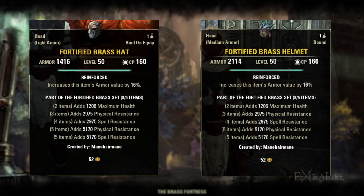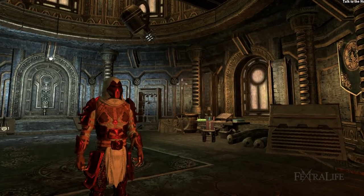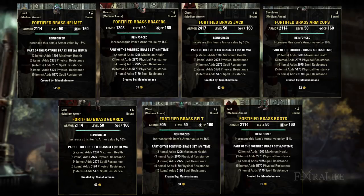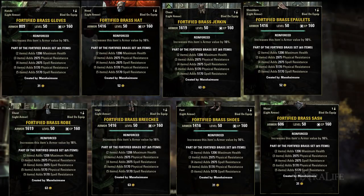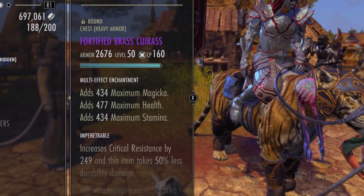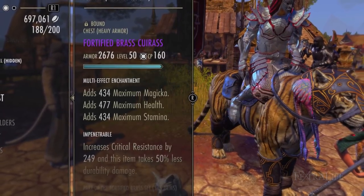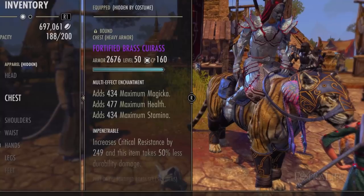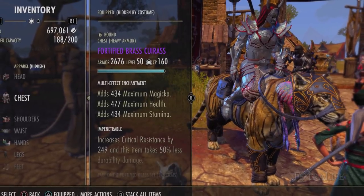If you're going to use this set in PvE or PvP, I highly recommend medium or light armor. This is an outside-the-box set that really rewards intuitive thinking. Play around with the medium version on your tank to see how much damage you can crank out while holding aggro. Try the light armor version in Cyrodiil to see how tanky you can be while still dealing respectable damage. I really like to use prismatic glyphs on the larger armor pieces — head, chest, and legs — because you need the extra health, whether you're tanking or in Cyrodiil.